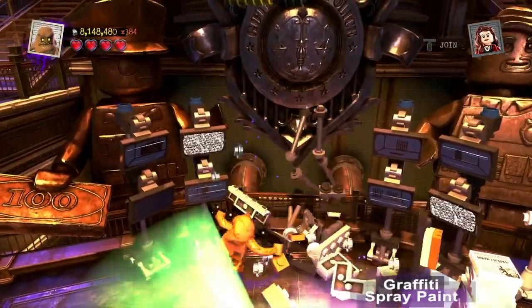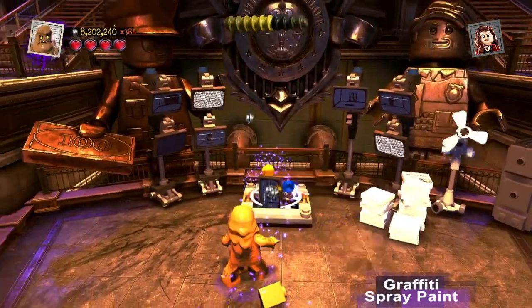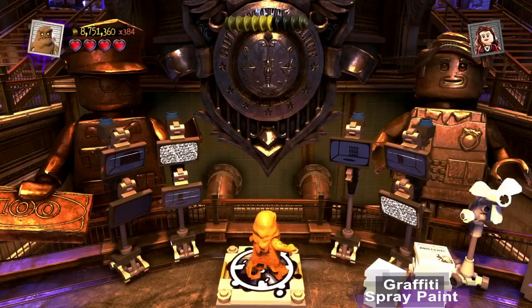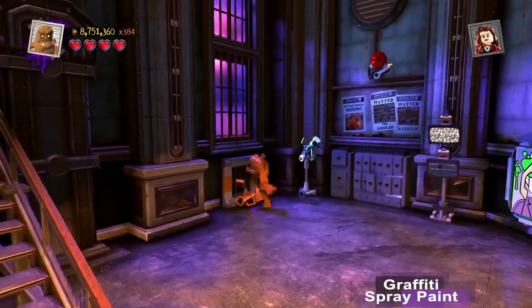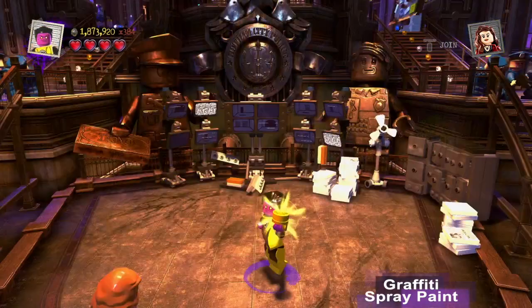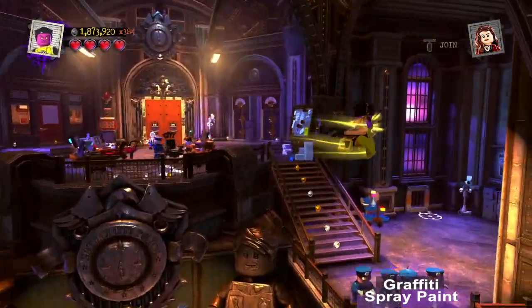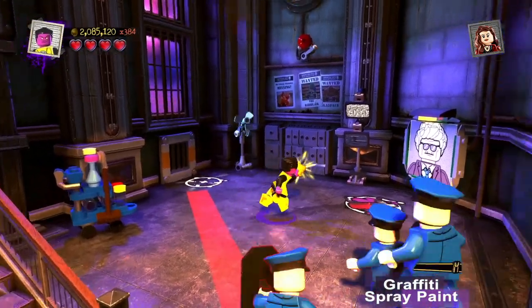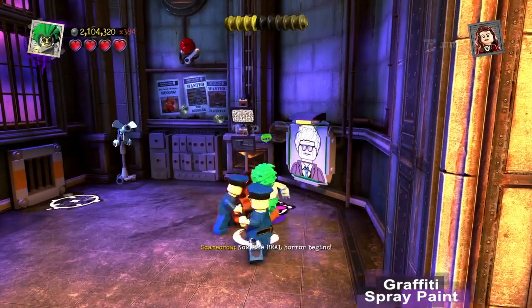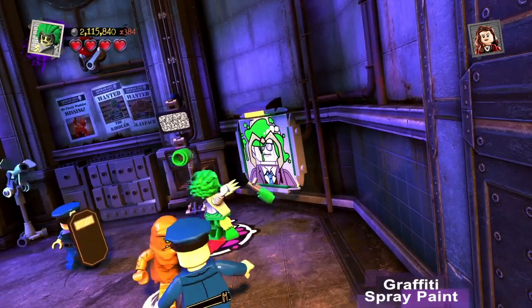We can bypass this step in Free Play and just fly over to the right, but this is in case you don't have a flyer yet. I flew over with Sinestro. Here's the graffiti spray paint spot. Some characters who can do this are the Joker, Lex Luthor, Harley Quinn, the Riddler, and Mad Harriet.